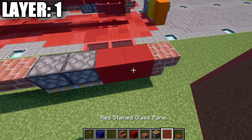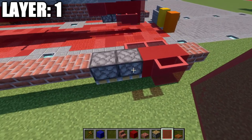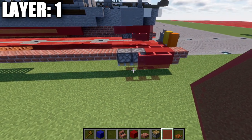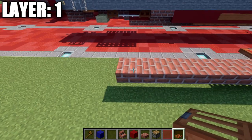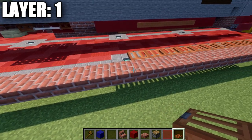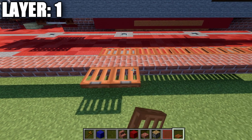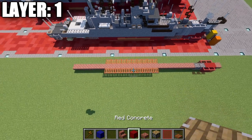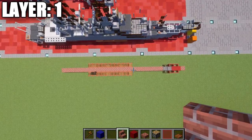Going up to the front here, we're going to place down two red stained glass panes on the side, and then one on the side of this piston or brick upside-down stair. After this, go to the back and count forward: on the seventh brick top slab, place down an acacia wood trapdoor to the side, and then build nine acacia wood trapdoors forward from that. That concludes what we have for layer number one — here's the top-down view of what it should look like.